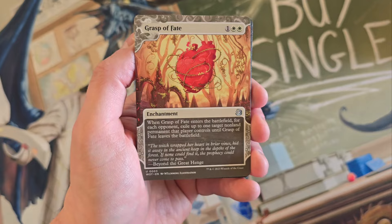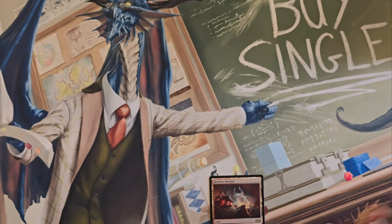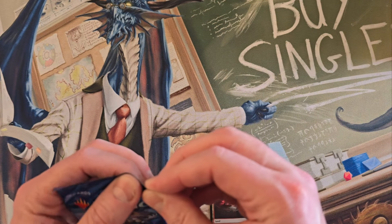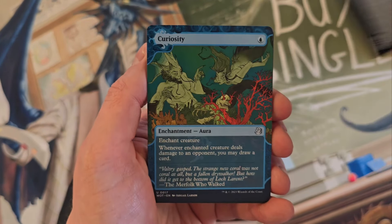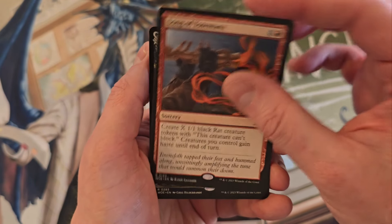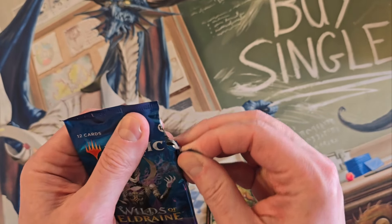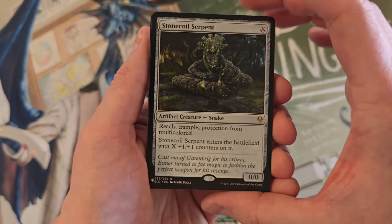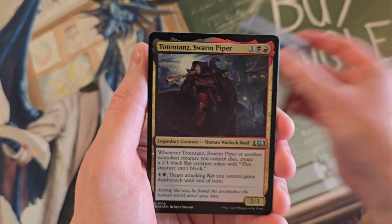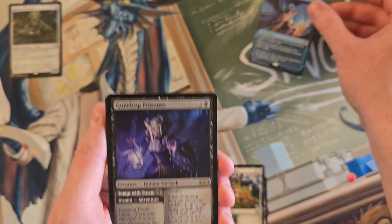Here we go — Grasp of Fate to start us off and the Restless Bivouac, which of course there are other cards to look for in this product. Wilds of Eldraine had kind of a semi-banger list. We've got our first list card — a rare — the Stone Coil Serpent, which is a good card although not a valuable hit. Totentans Kindred Discovery — not the mythic I was looking for, but you could do way worse. So that's a mythic off the Enchanted Tales.